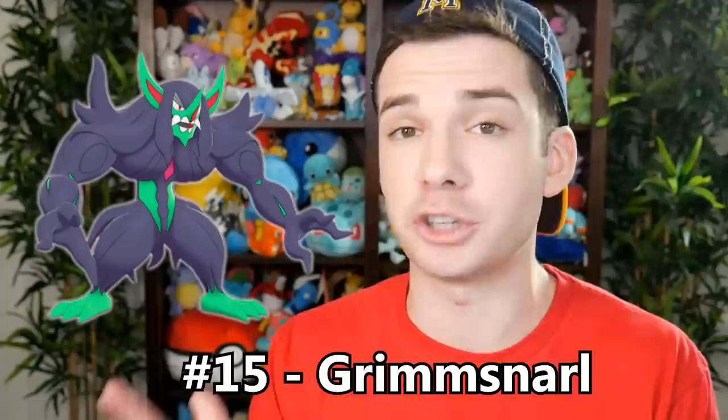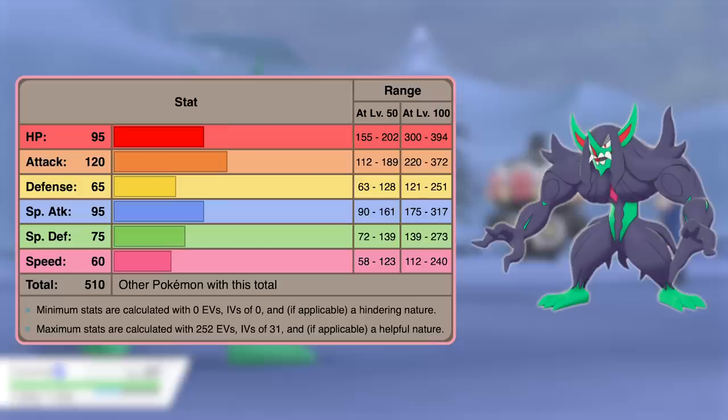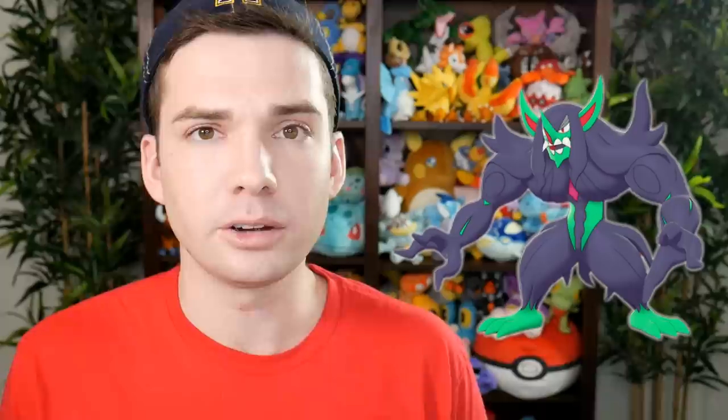Next is number 15, Grimmsnarl — the first ever fully evolved Dark-Fairy type Pokémon, and what a heck of a horrifying monster. I kinda like it. Grimmsnarl's best stat is its base 120 attack, which landed it in third place among this base 510 total tie. Its next best stats are its HP and special attack, both of which are 95, and the rest of its stats are mediocre. Grimmsnarl isn't the fastest Pokémon, but with its access to Prankster, which gives priority to utility status type moves, I think it could actually end up being somewhat useful, either in an offensive or a priority utility role.